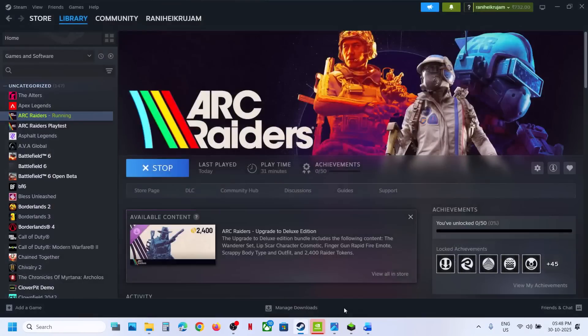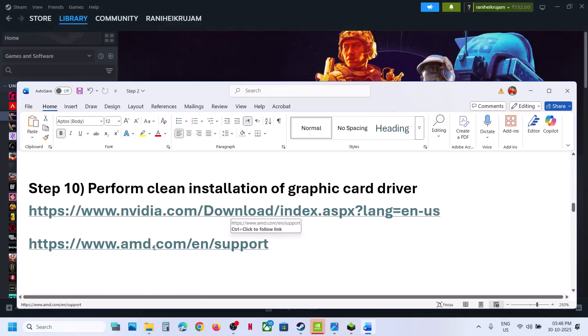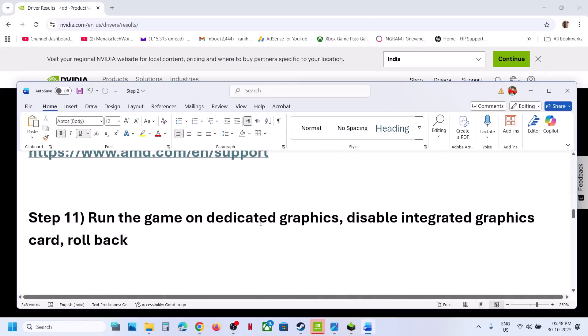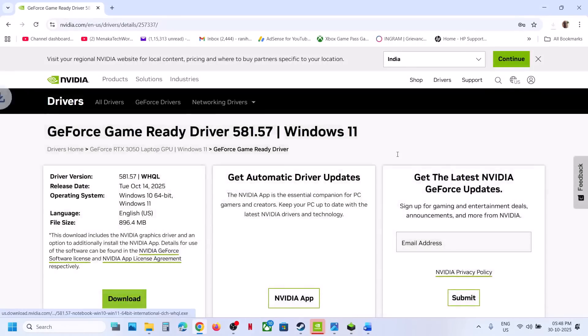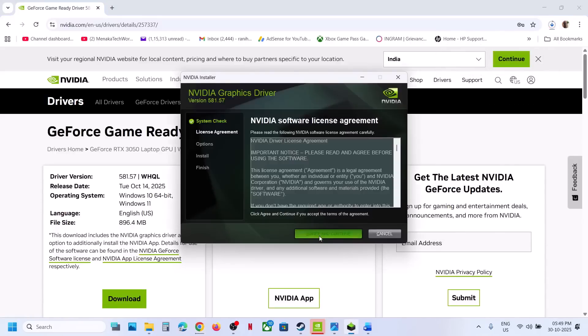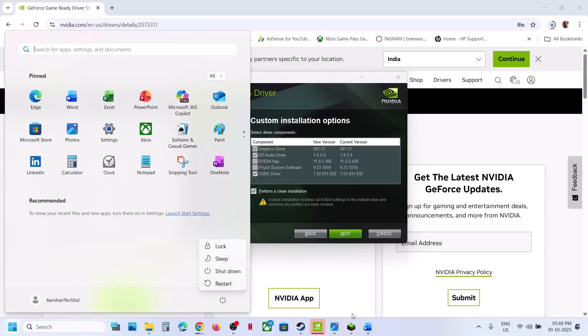Still not working? The next step is to perform a clean installation of your graphics card driver. If you have an AMD card, go to the AMD website; if you have an NVIDIA card, go to the NVIDIA website. Select your graphics card and operating system, click Find, then click View and Download for the latest driver. Run the EXE, click Yes, click OK, Agree and Continue, select the Custom option, click Next, and put a check on Perform a Clean Installation. Click Next, and once done, restart your computer.